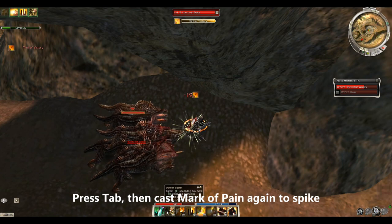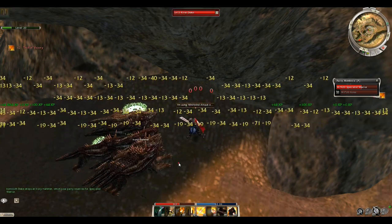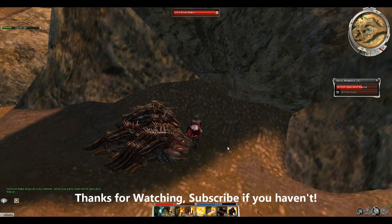Once you have Mark of Pain recharged one more time, hit Tab and use it one more time, then immediately Whirling Attack and everything's dead. Just that easy — thanks for watching guys, it's that straightforward.